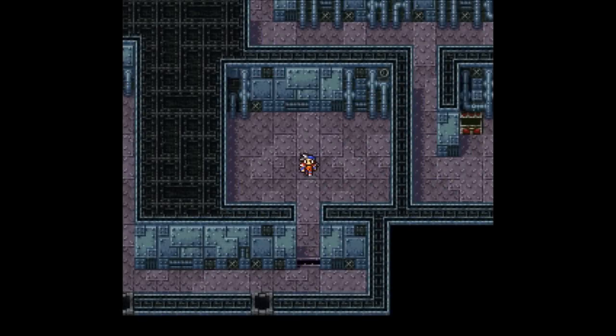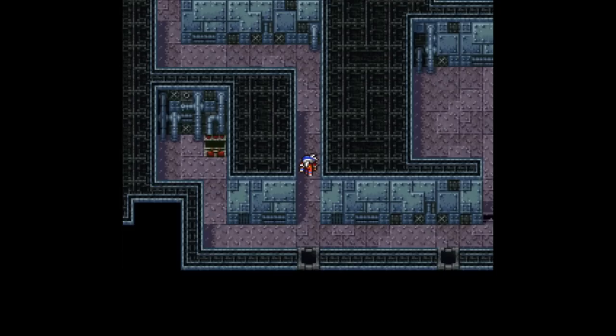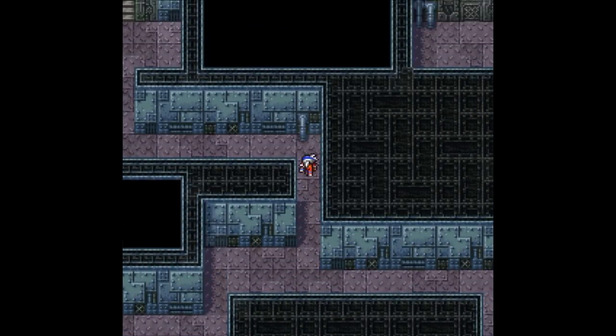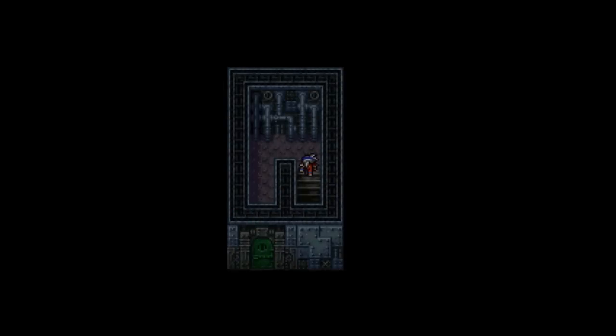When we last left off, I just rescued Hilda and Cid, and now it's time to try to make our escape from the Dragnaughts. It shouldn't be too difficult — it's just the way we came, right? Back to the first floor? The stairs are right there.